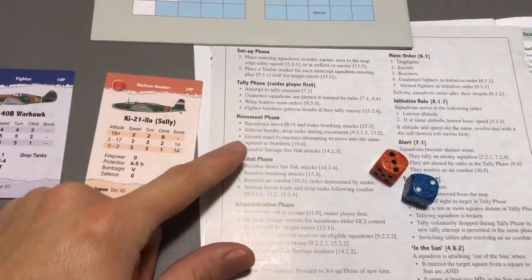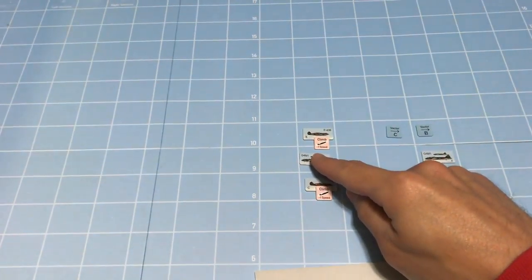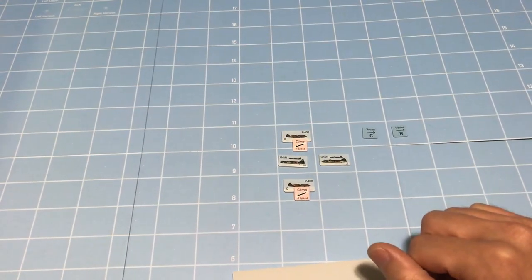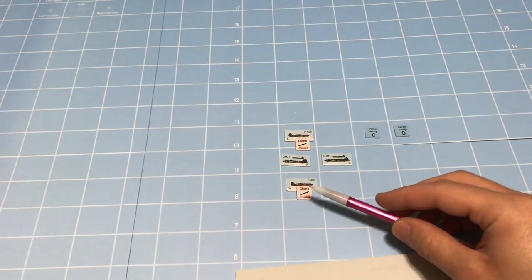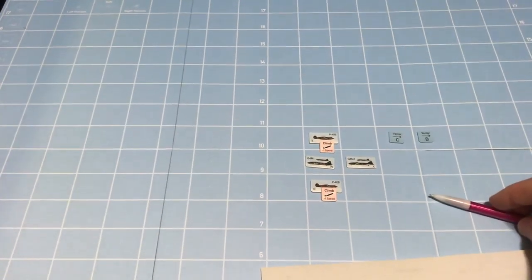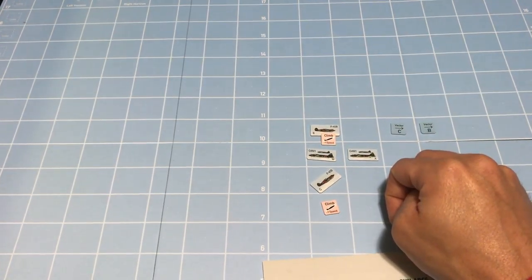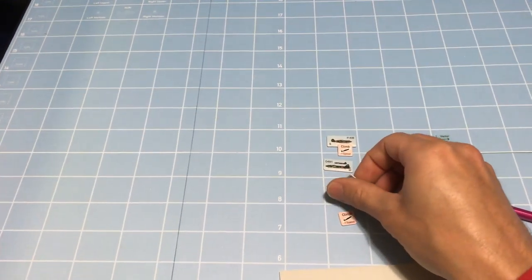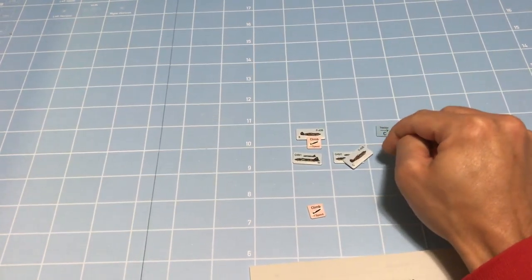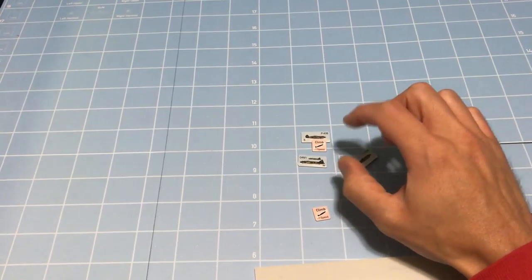Moving to the movement phase — bombers move first, flying two squares forward again. Now we have our interceptors move. C moves first as the lower altitude unit, at elevation nine, which costs two movement points to climb. He spends two movement points to rotate and fly up, then with his last movement point he circles and stays in that square — but I want to flip him around to face left so there are no negative modifiers when trying to tally someone.